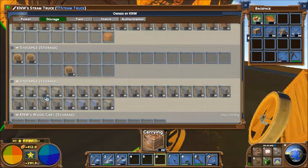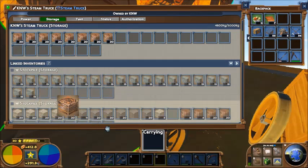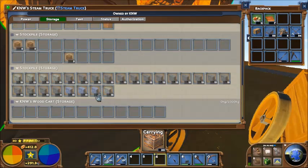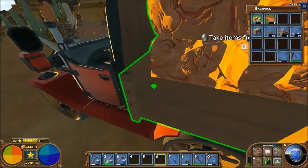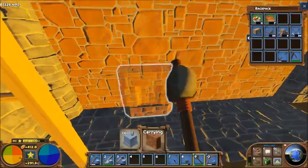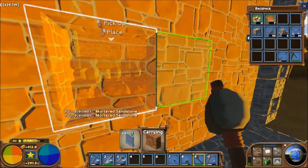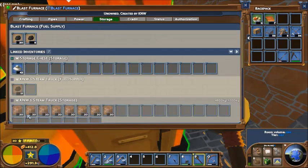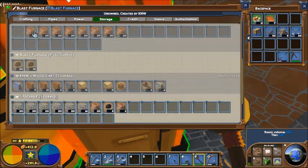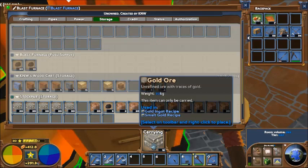So this whole experiment today - let me show you the stockpile. This is all completely bricked in. I remember that blocking in slag is supposed to kind of isolate it from polluting a whole bunch. I'm gonna fill that thing with slag and see how well it blocks the pollution.